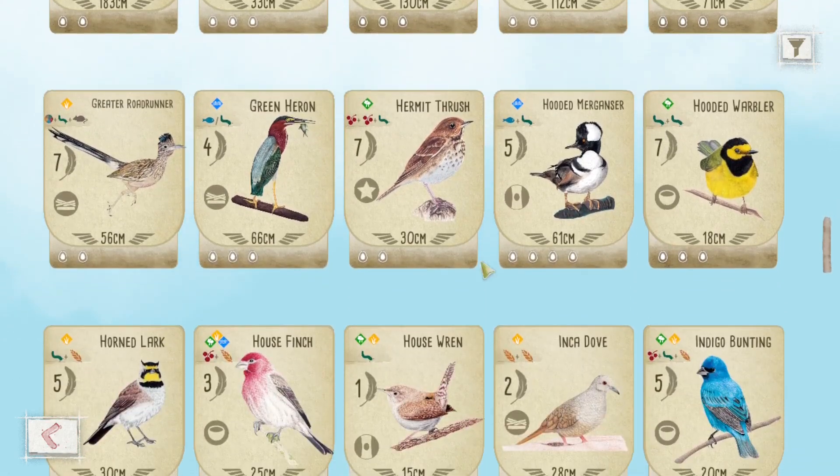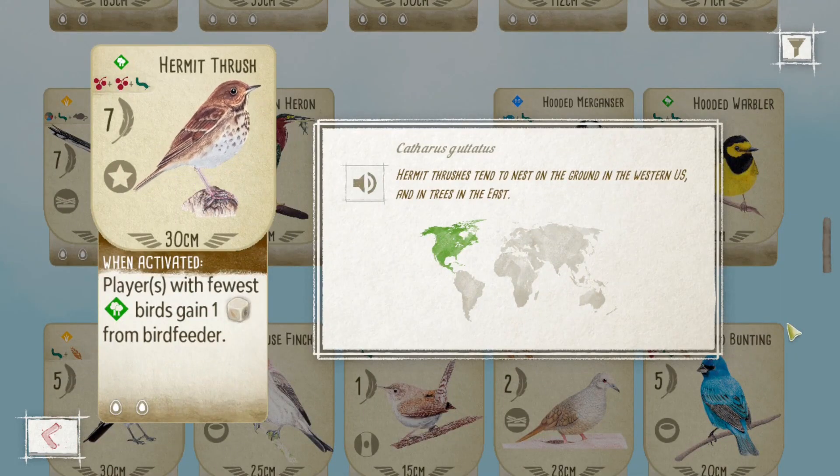It's the one that costs three food, gives you seven points. When you activate it, you get extra food if you have the least birds — the player with the fewest birds in their forest gets an extra food. This is based on my personal experience, but I find it really hard to play, even if it's in your hand, because you have to pick up extra food to play it. And you also always have to rely on what your opponent plays.